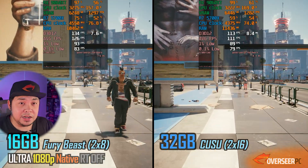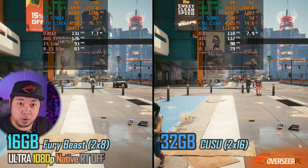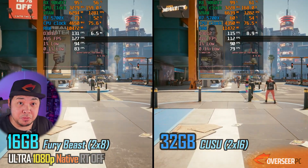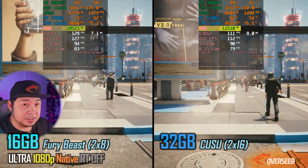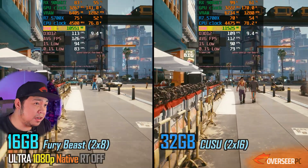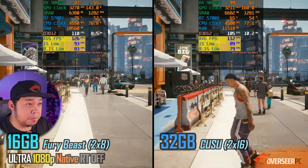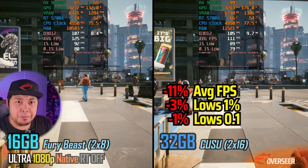Cyberpunk 2077 at 1080p ultra settings. This game only requires about 12 gigabytes recommended memory for 1080p. We're at 10 gigabytes with the 16 gigabyte kit and about 11 on the 32 gigabyte - there's a little bit of difference in performance, but we're pretty good here.